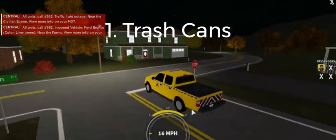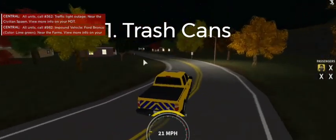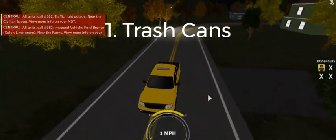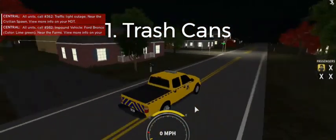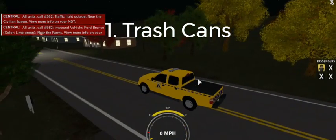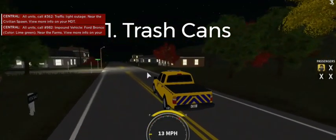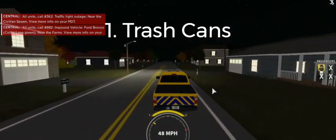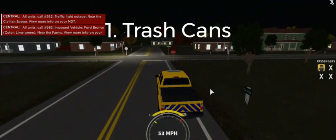Number 1: Trash cans. The garbage truck, which you have to unlock by rank, could hold 12 trash cans, so it would give an incentive to play on the DOT team and give you a way to make good money on the DOT team, so there are also people playing on the DOT team to make roleplay better.